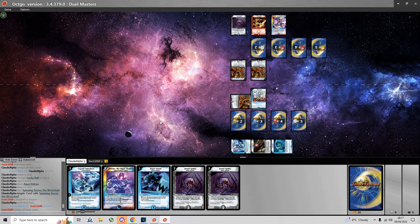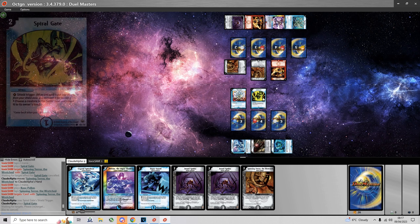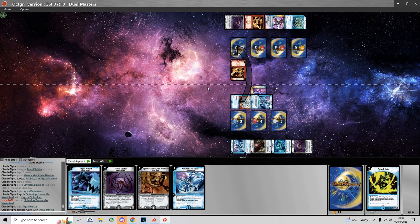So instead I go for Aqua Hulcus and just attack with the creature I can attack with. He bounces my Spinning Terror and summons Cook Polon. Fortunately I do get a Spiral Gate, which allows me to bounce the Spinning Terror — which now means I can kill the first Spinning Terror with Spin Slicer and also go in with Aqua Hulcus.